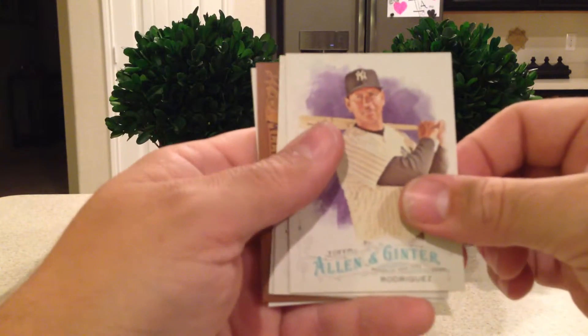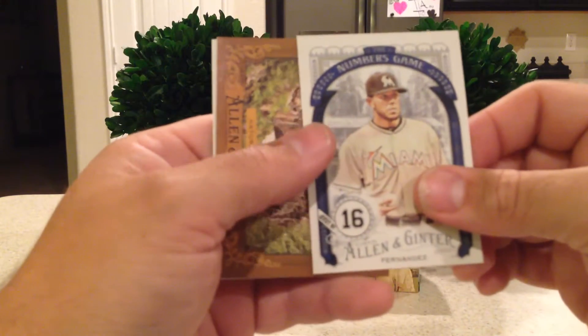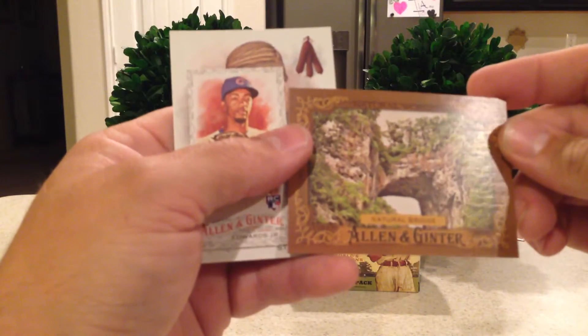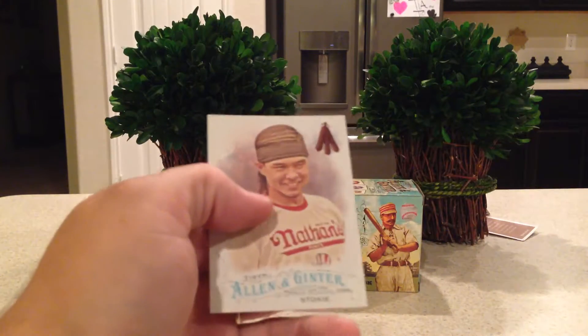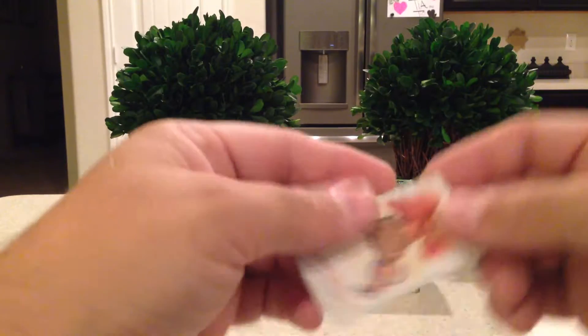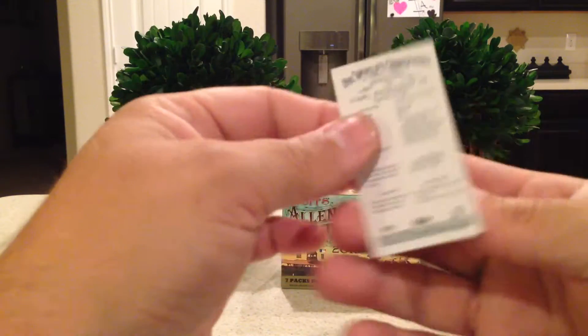Next pack: Alex Rodriguez, Mike Greenberg, Jose Fernandez Numbers Game, Natural Wonders Natural Bridge, Matt Stoney, Hot Dog Guy, and a black border rookie of Carl Edwards Jr.